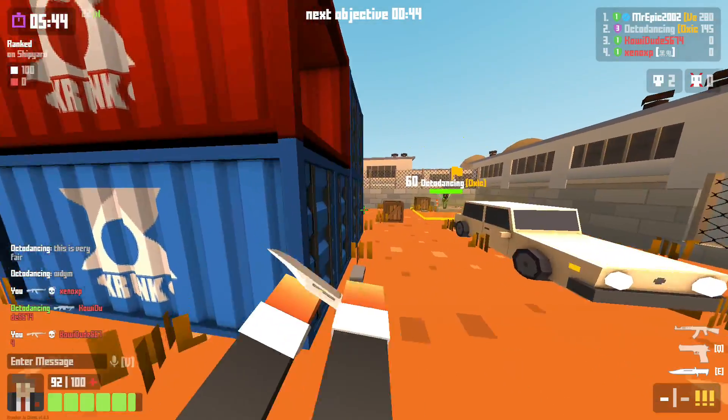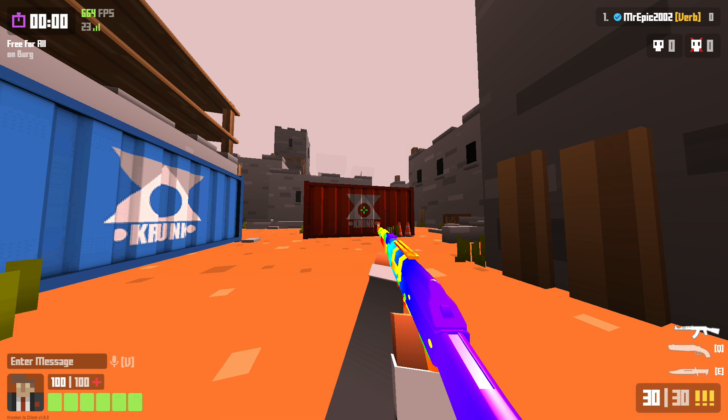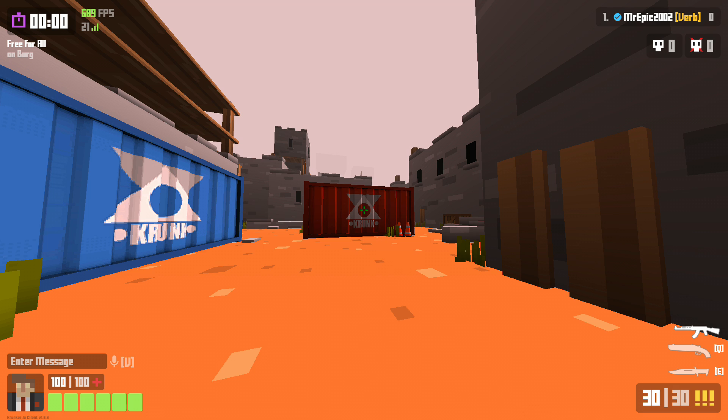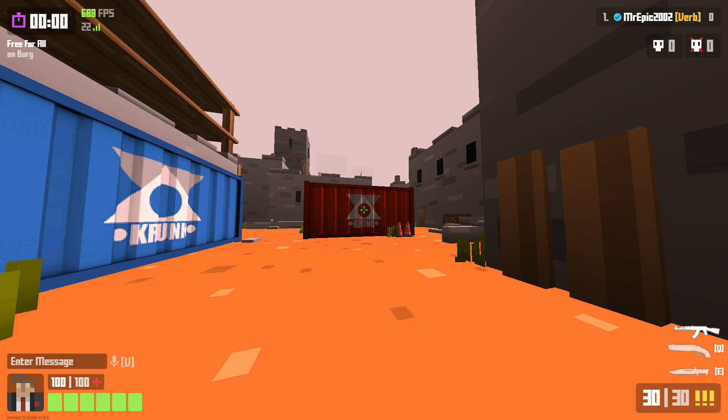Next we have view model. In this example I'm getting about 650 to 660 FPS with the view model on. If I turn it off I'm getting about 700 FPS — immediately it's jumped up. Back on, 660. So yeah, it's a big improvement if you turn the view model off.